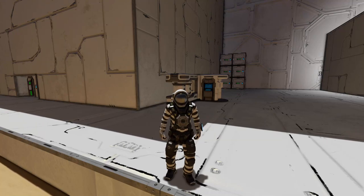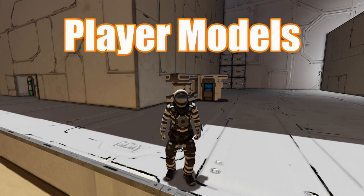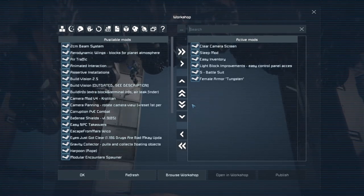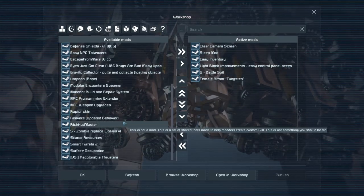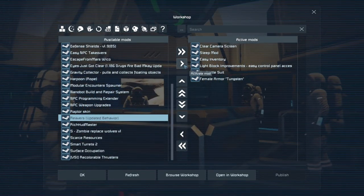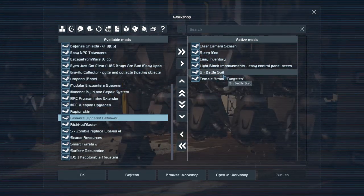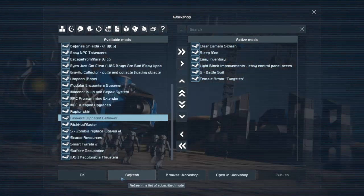Another cool way to get new skins is through the Steam Workshop — you can download skins via mods. To do that, go to the mod section and move the mods you want to the right-hand side to activate them. Some mods I found include a tungsten mod and a battle suit mod.